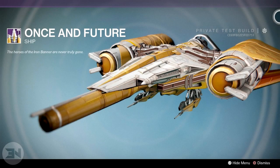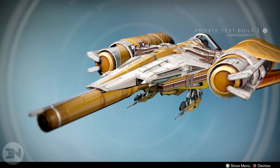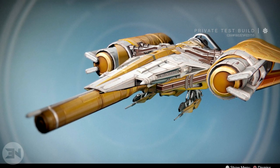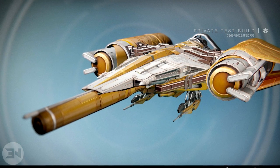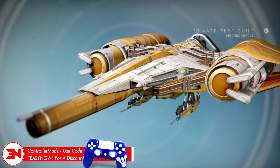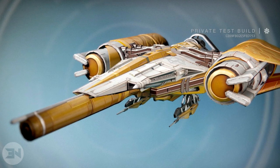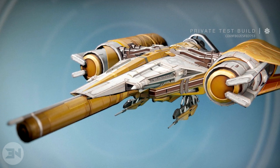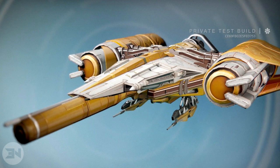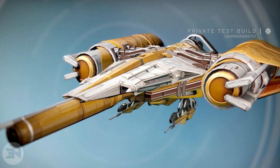Next we have the Iron Banner ship called Once and Future, with the tagline: 'The heroes of the Iron Banner are never truly gone.' On the wings of the ship it has the tree emblazoned across it, with a gold theme we've seen across year one and year two armors. It's based on the original ship you spawn with — same design and shape, just with extra added flair to match Rise of Iron. I'm super excited for this ship. I've never had an Iron Banner ship drop since I started Destiny, so hopefully this one drops early.